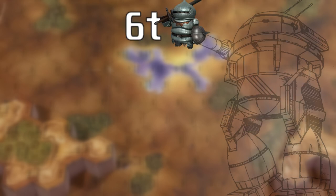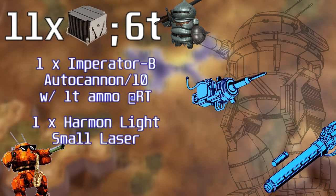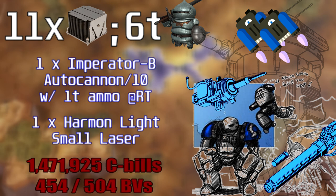With a standard configuration of 6 tons of armor, an AC-10 plus a small laser as weapons, 11 heat sinks, and 60 meters of jump capabilities, this trash can has an estimated cost of 1.5 million C-bills, or 504 battle value.